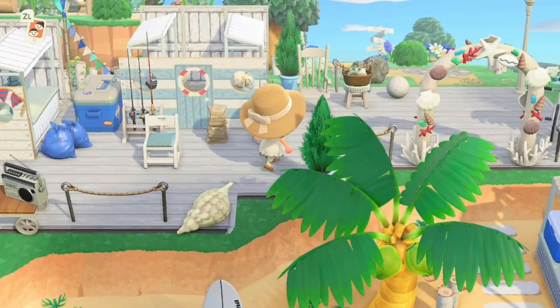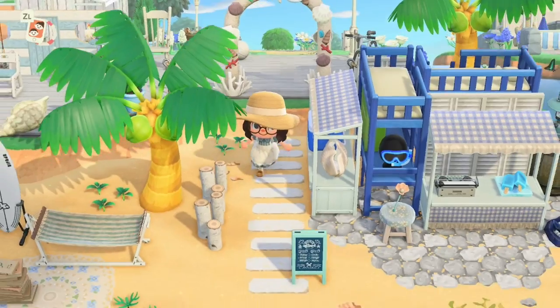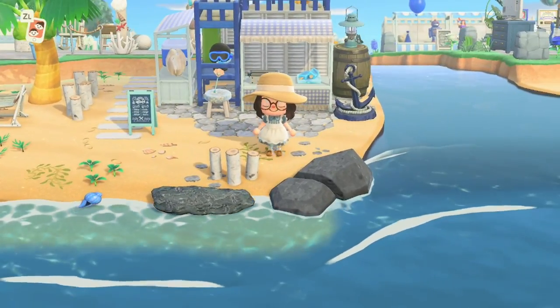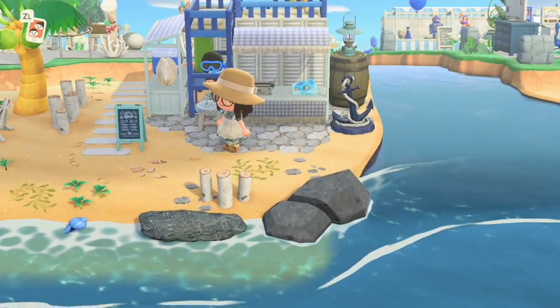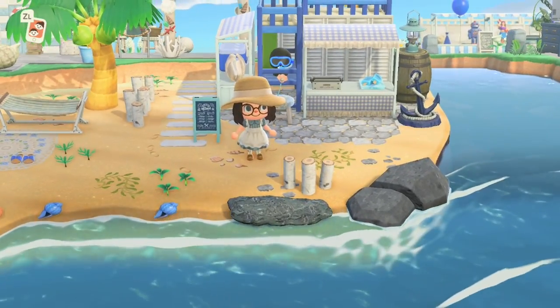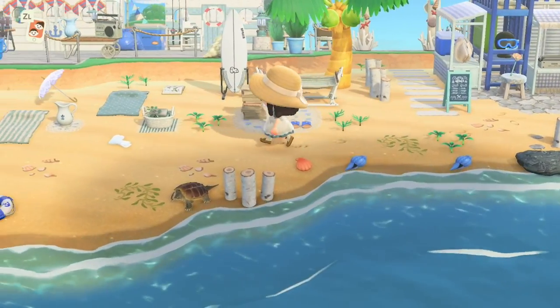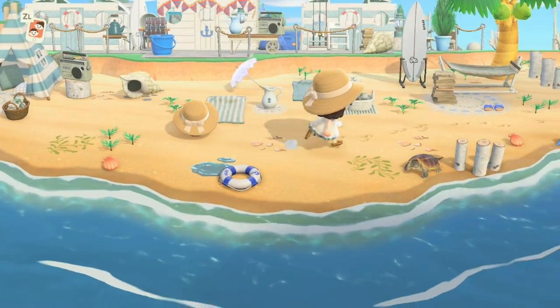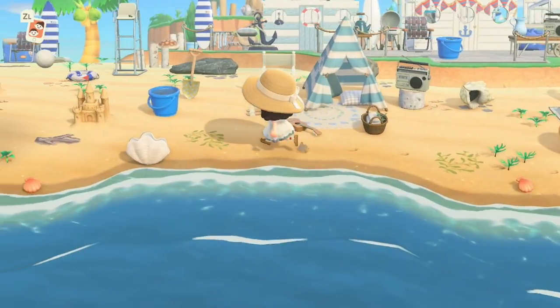This archway leads down to the beach. I've made a beachside gift shop with stalls, some items for sale, and bunk beds behind them. Then there's a beach sunbathing and relaxing spot with a little camping area.